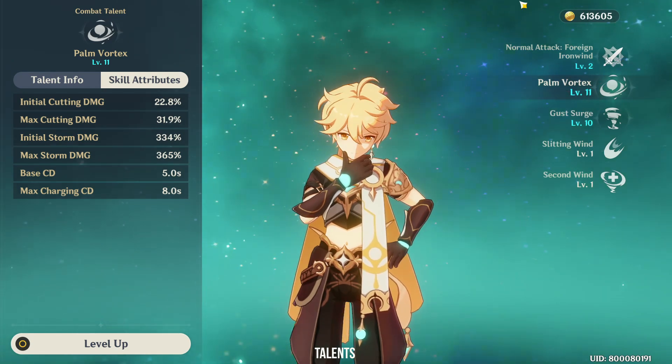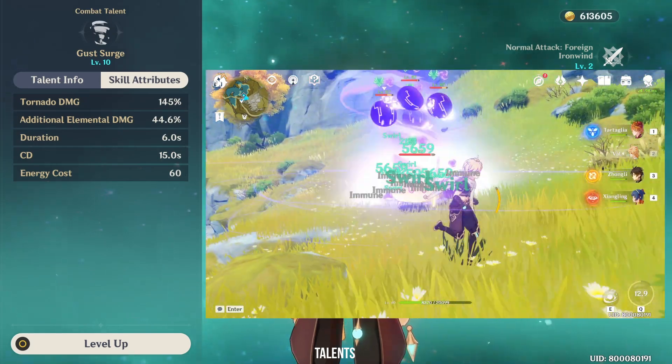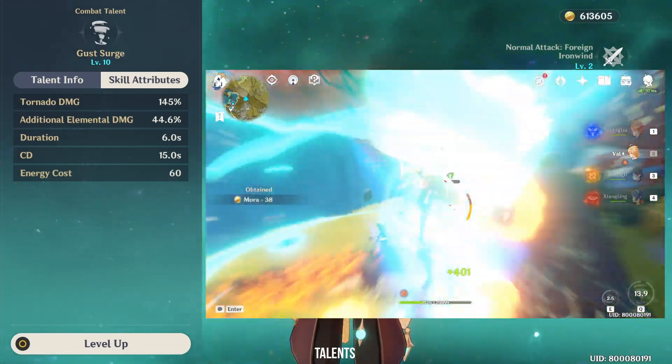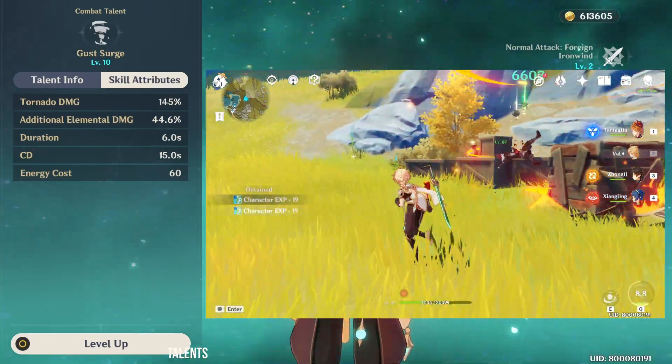The Traveler's Burst, Gust Surge, creates a tornado that travels in a straight line. This tornado is able to pick up smaller units like Hilichurls, Slimes and Treasure Hunters to constantly deal damage inside the tornado. Always remember to infuse your tornado with an element as much as possible to deal more damage.